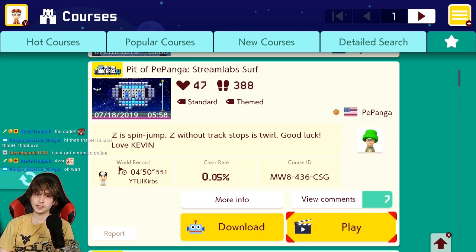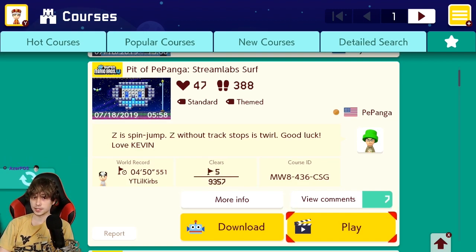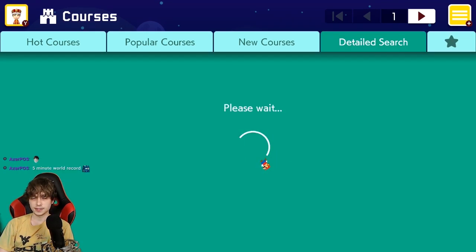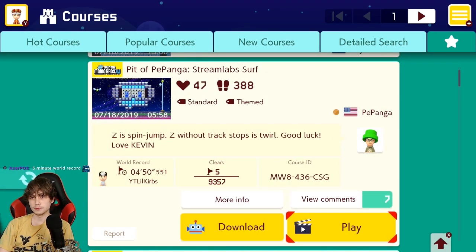Pit of Pepenga, Streamlabs Surf. Z is Spin Jump. Z without Track Stops... oh god. Penga has adopted his own Twirl Indicator — we'll see how this goes. But it's a new soup level.